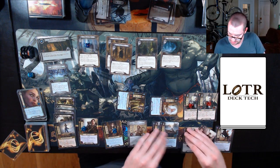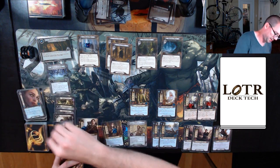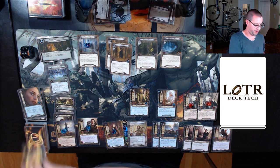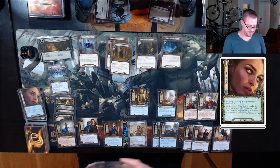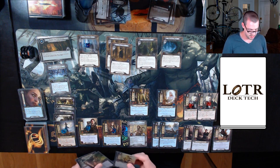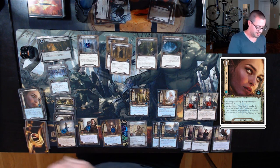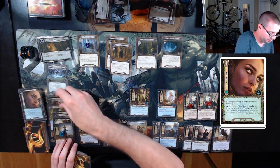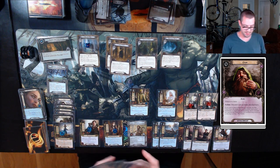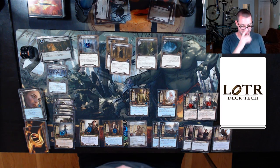Draw my card for the round, gain one, two, two resources. Spend one off Arwen to get Elven Light back. Discard Elven Light again to bring her up to two. I think I need to draw with it again just to refill my hand a little bit. That's good. I'll play a Cram on Grimbeorn. I have the Errand Rider to swap a resource over if I need it.